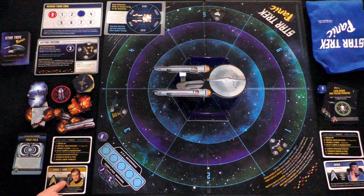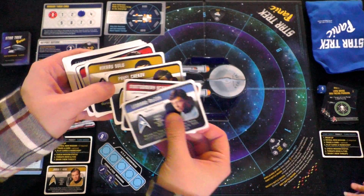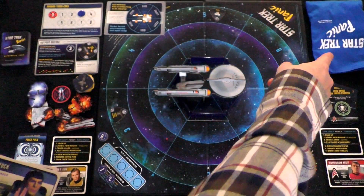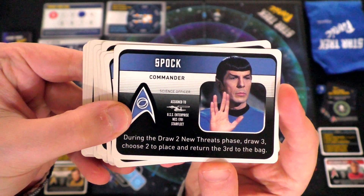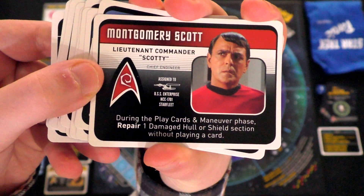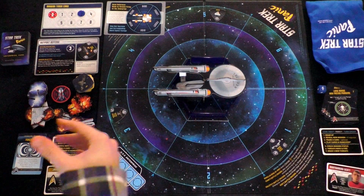Each player gets a character. I am Kirk and you are Spock, but I'm giving you the option to pick someone different. There's McCoy, Scotty — you want Scotty? Scotty's ability: during the play cards and maneuver phase, repair one damaged hull or shield section without actually playing a card, so you get to repair part of the ship for free. Spock's ability: when you draw new threats, draw three, choose two, and put the third one back in the bag.